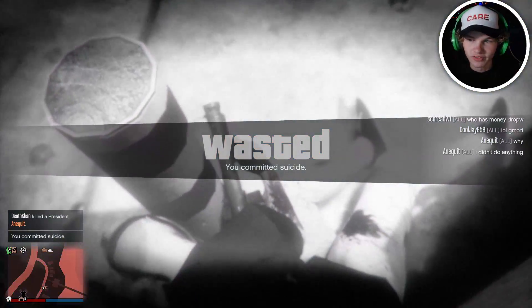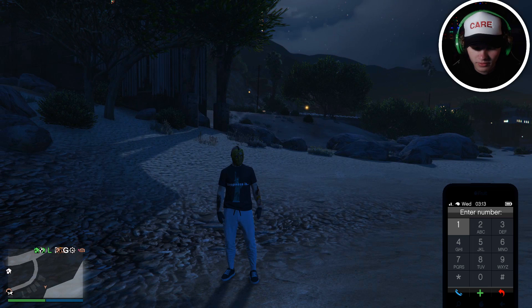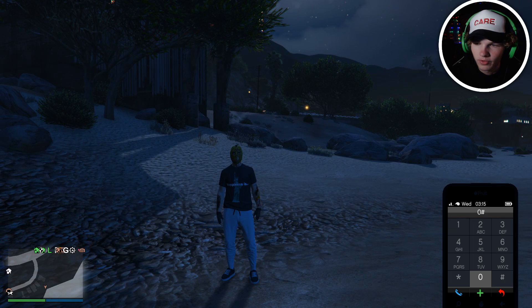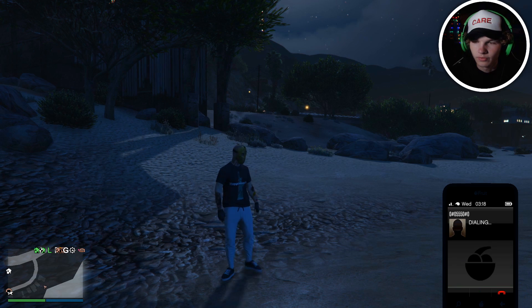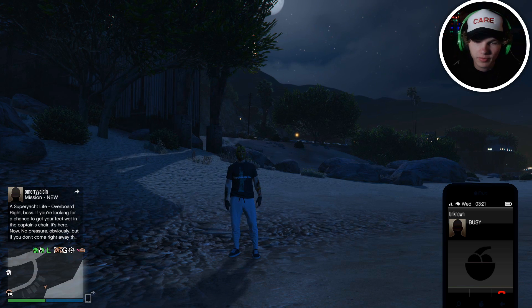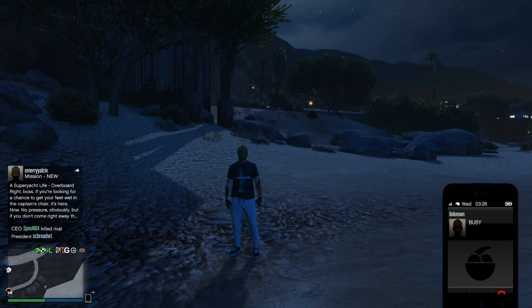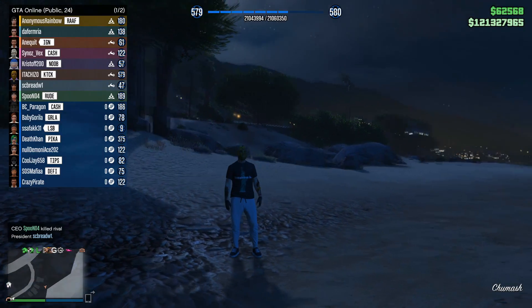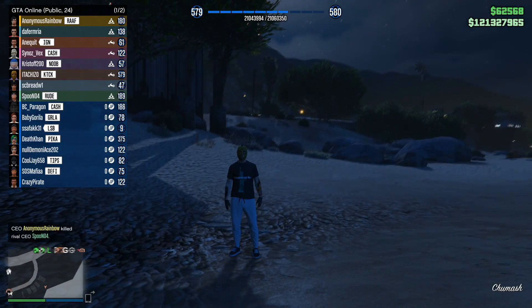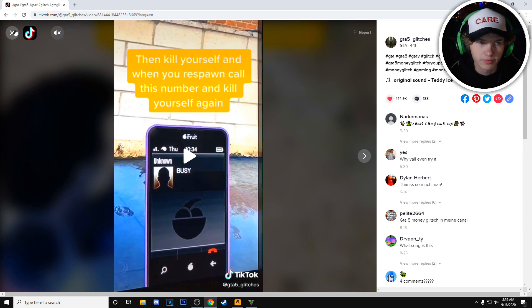Now we've got to call the number - zero number zero five five five zero number zero. We're dialing. Where's our money? Hold on, because you can't see because of my face cam - where is our money? I don't see it. Look, I'll prove it to you - we did not get the amount he got. I don't see the money. That one was fake. Did any of us expect it to be real? Probably not.